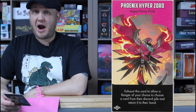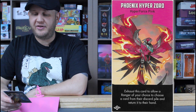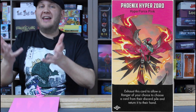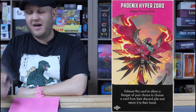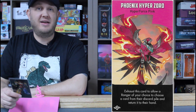All the Zords and power weapons are Greek-inspired. Chloe's Zord is the Phoenix Hyper Zord: exhaust this card to allow the Ranger of your choice to choose a card from the discard pile and return it to their hand. Absolutely amazing — especially if you played something that really helped turn the tide. Activate the Phoenix Zord, rise that card back from the grave into your hand, and do it again. It's thematic, it's awesome, and all the Hyper Zords are amazing.